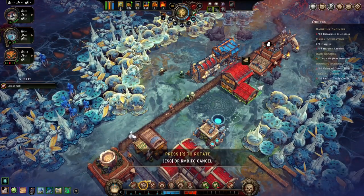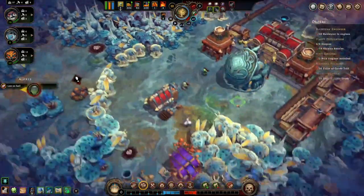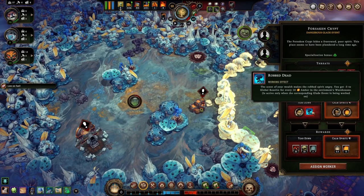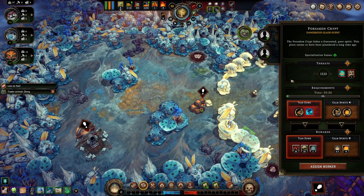Let's get a weaver up. Alright, what do we find back here? We've got this evil dude. Can we calm the spirits? We cannot. Can we tear it down? Let's use bricks.